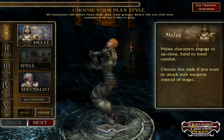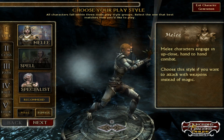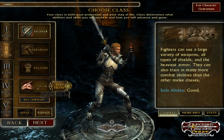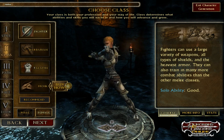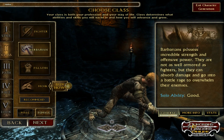Here we are on the select style screen. We have melee, spell, and specialist - that's kind of cool, breaking it down for us really easily. I'm going to choose melee and go down to the next one. We got fighter, barbarian, paladin, and monk. Monk isn't free though - you have to buy that one, but I've heard good things about it. I'm going to go for the barbarian, and over here you can read about that class.